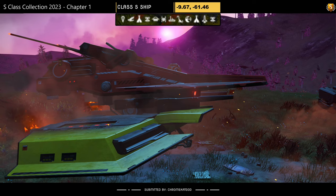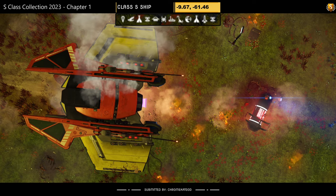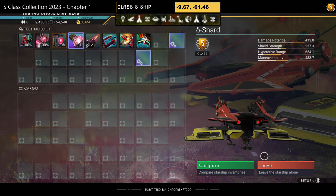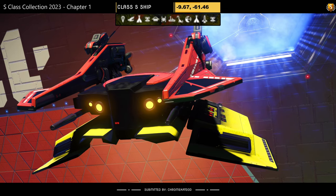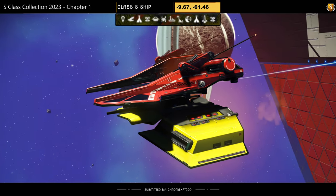Ship number twenty, submitted by Chrome Cat God via Discord. Color scheme: red and yellow, vented wings, mandibles — not a lot going on. Supercharged slots: three on the right, one on the left. Looks a bit better in the air but not for me — no mandibles. You can keep them.